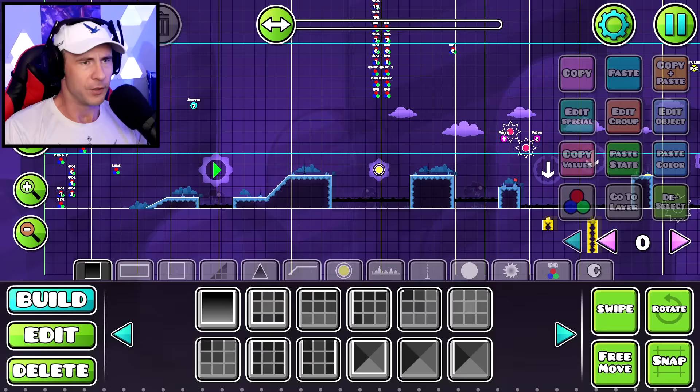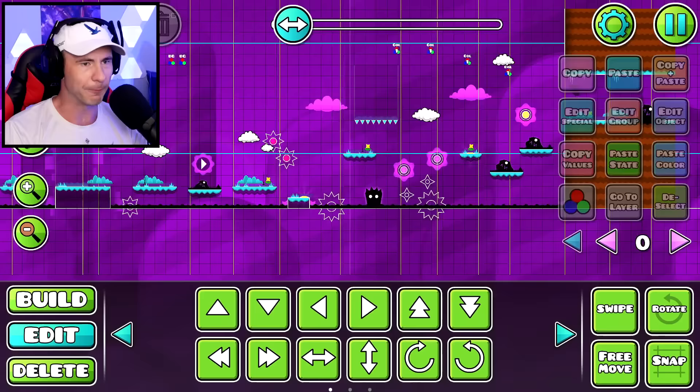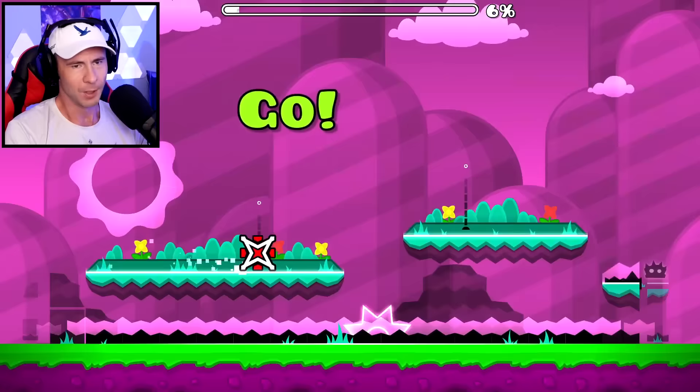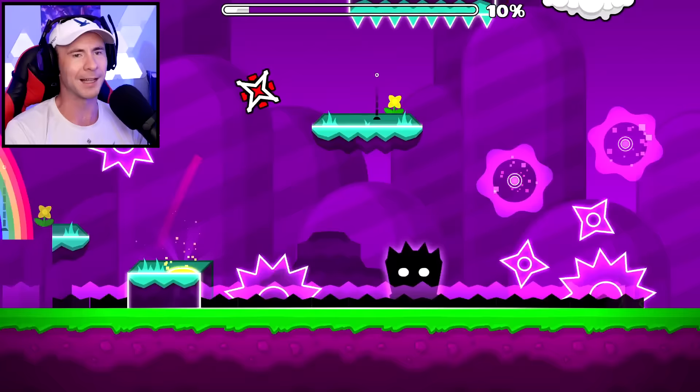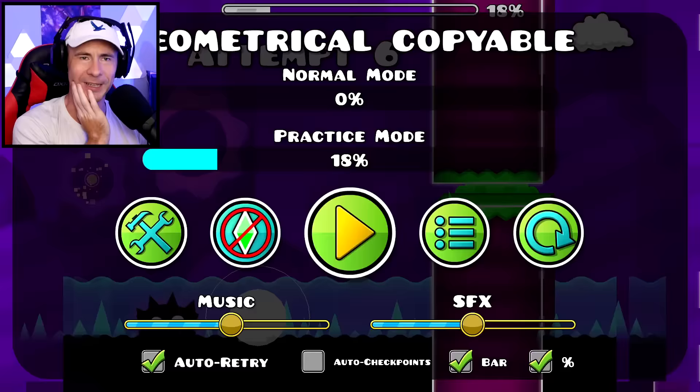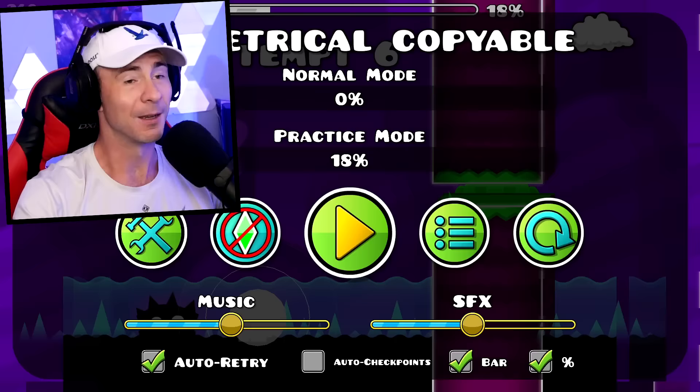Geometrical Dominator - I don't think we're going to be able to do this one because the robot jumps require quite far jumps, and I think we're just going to die even in this initial robot section. Can we get through the robot section using only the cube? We might be able to! It's an introduction to the robot - look at that, that's supposed to be a long jump. We did it! Who even needs the robot? We got through the robot section, and then plunk - we just die right at the ship. Geometrical Dominator: 18%.